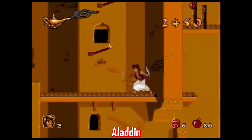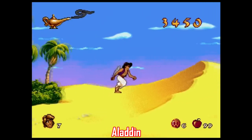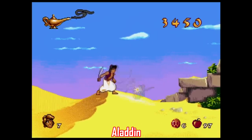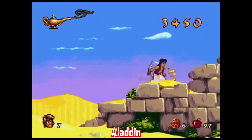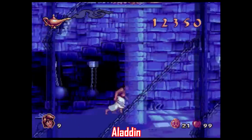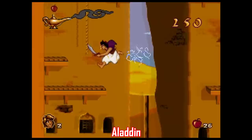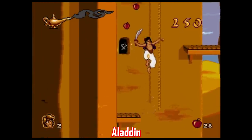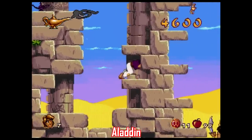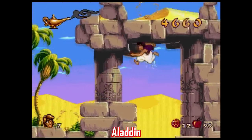Speaking of games left out because of licensing issues, Aladdin is another pick to add. We can all argue about which Aladdin is better — the Genesis or the Super Nintendo version — but both games are really good. The Genesis Aladdin has the upper hand in visuals; the sprite work is great and despite the limited color palette, they really nailed the look of the movie. It's also just a fun action platformer that's not too difficult but not too easy either.